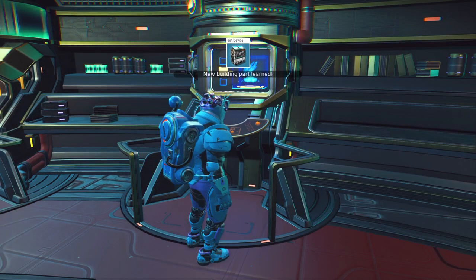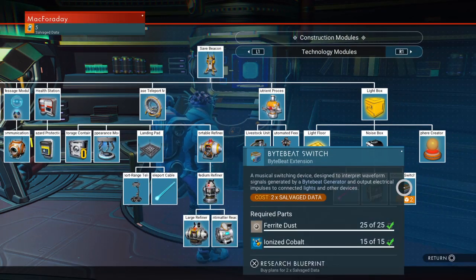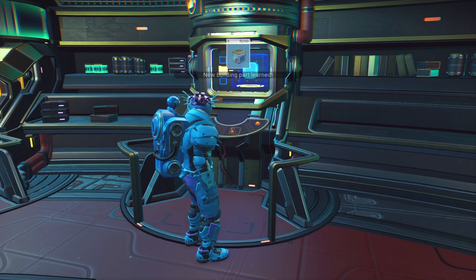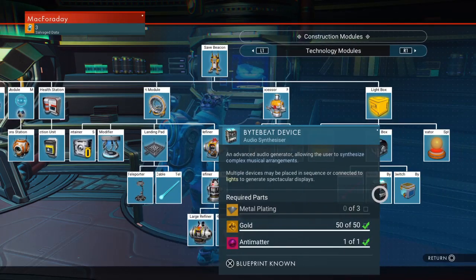I'll go ahead and purchase that. And then ByteBeat Switch: a musical switching device designed to interpret waveform signals generated by a ByteBeat generator and output electrical impulses to connected lights and other devices. The way it sounds, this ByteBeat device actually has a menu — its own menu system.